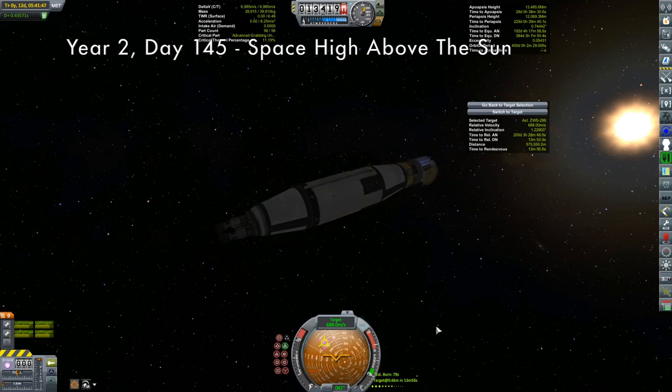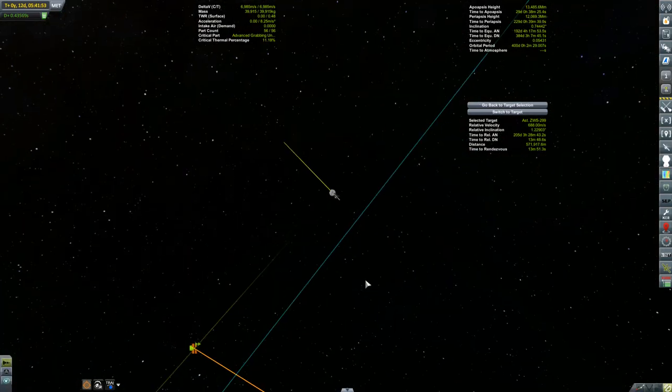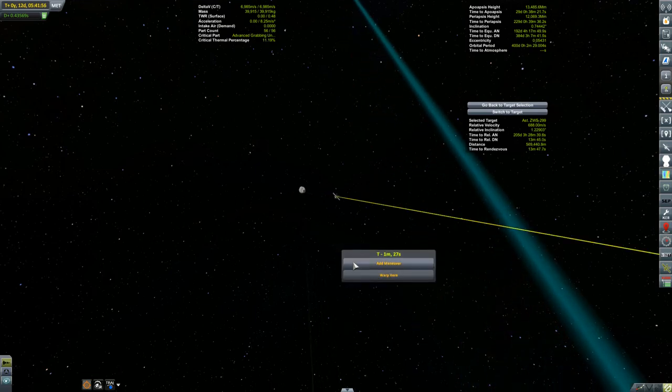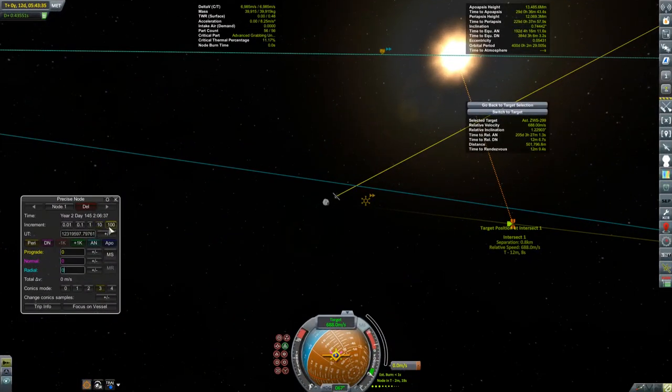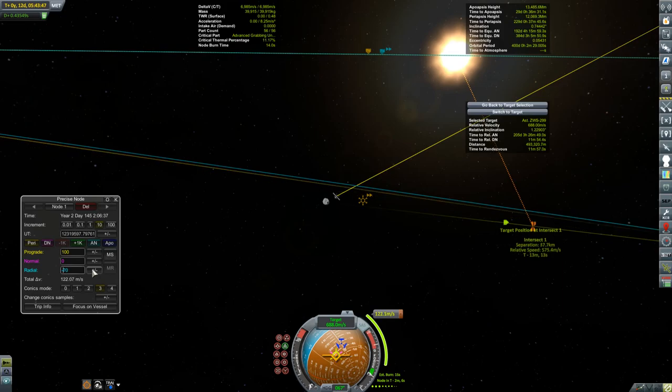Our relative velocity is still around 700 meters per second — I've got to do something about this. The asteroid is coming up behind me as it's going faster than me, so a good part of this burn is going to be prograde relative to the sun. A good way to set this up is to point yourself retrograde relative to the target — you want the maneuver node icon on your retrograde vector relative to the target. I'm using the normal and radial components of the burn to pull the maneuver icon to where I want it.